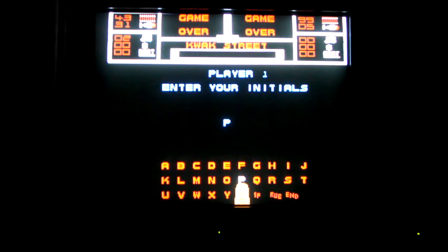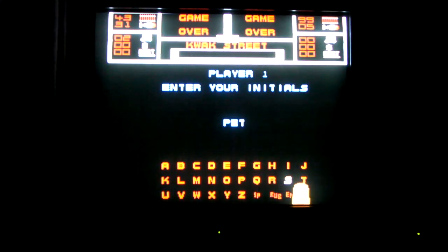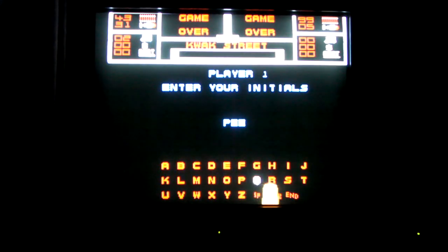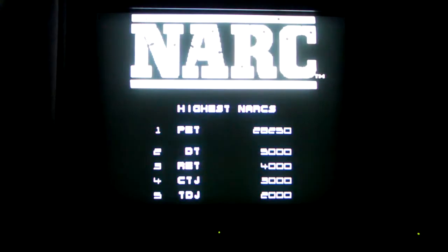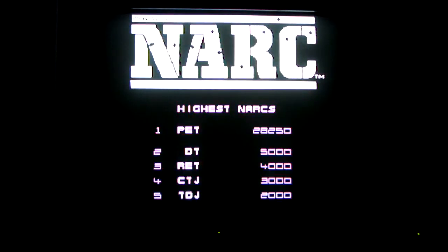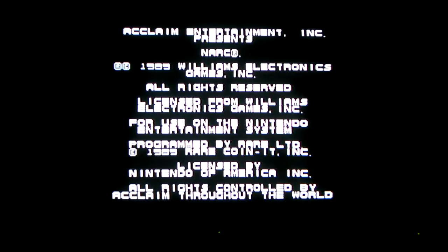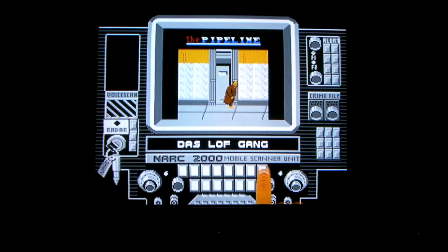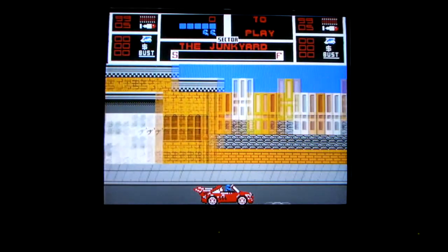Apparently you can only put three bloody letters in for the name entry. I've got a high score — I suppose that's something. Let's try again. Bloody hell, that was really hard. So basically you've just got to run for it — don't stand around trying to get shot. So kill the gang members, then track down Dr. Bounty on turn.